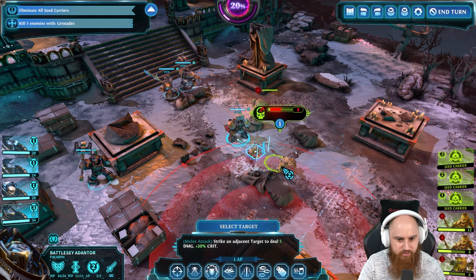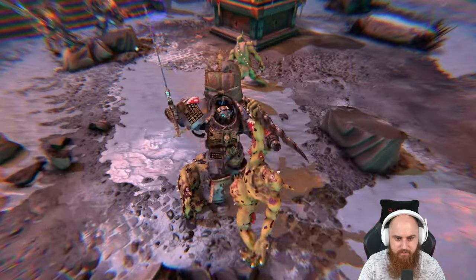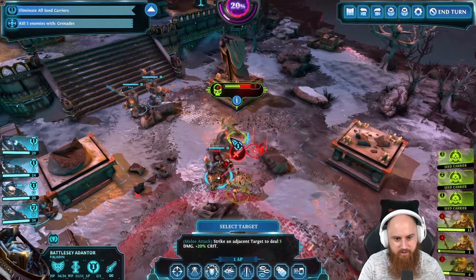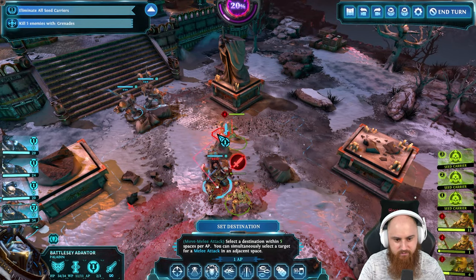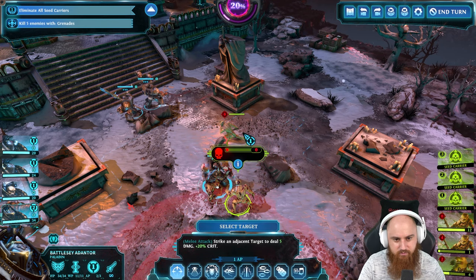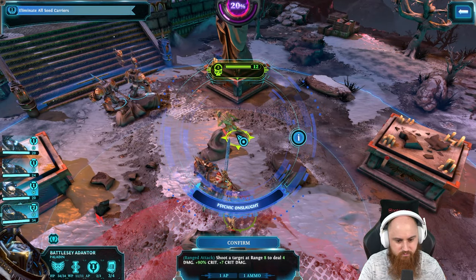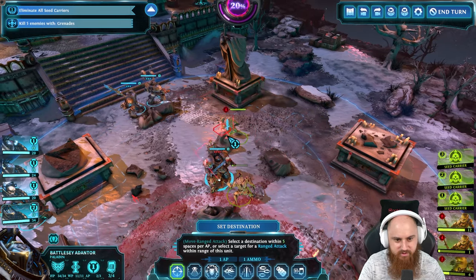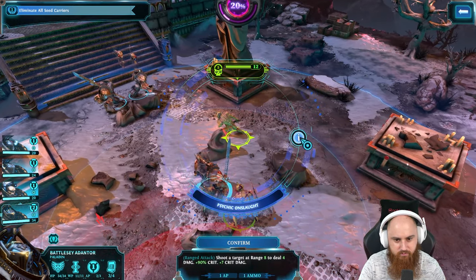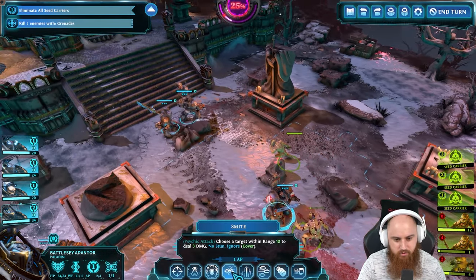Oh, I can hit him - I've still got some AP back. A 50% chance to cancel the action. Let's do it. He's going to hit me on the way out - I'll take that. Why is he not showing any damage? Because he's got full cover on him.